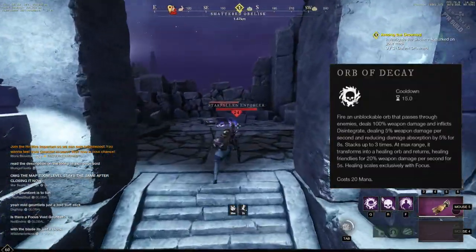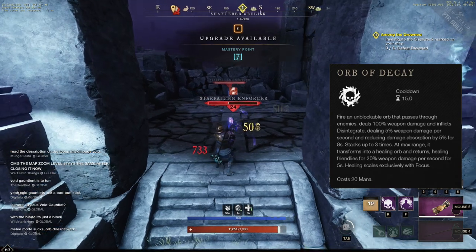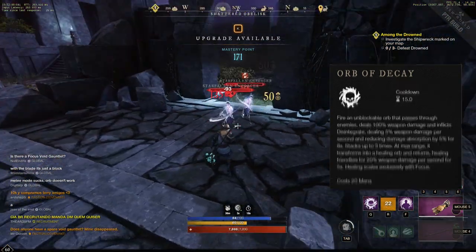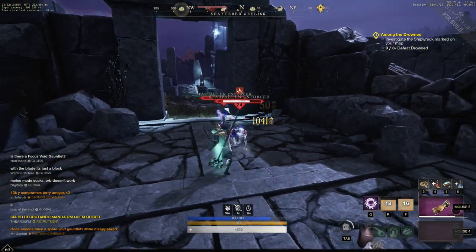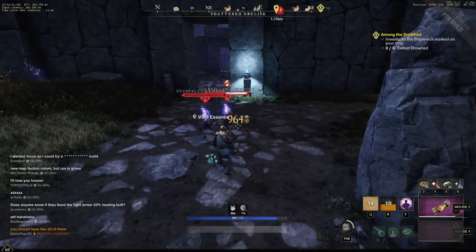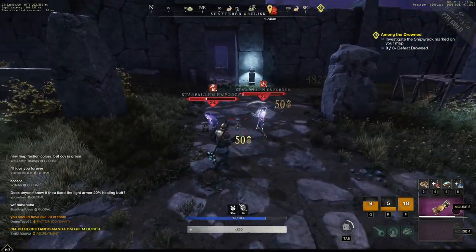The next ability is Orb of Decay, and this is basically Moira's healing orb from Overwatch — there's a lot of Overwatch inspiration in this game. You shoot the orb out in front of you; it acts as a damage orb hitting targets and can't be blocked. Once it reaches its maximum distance, it bounces back towards you as a healing orb, healing anything in its path.